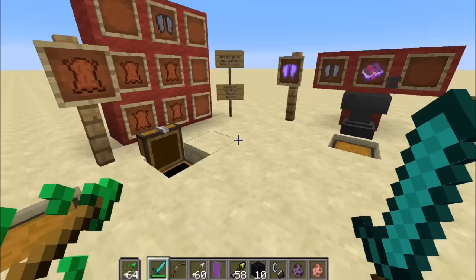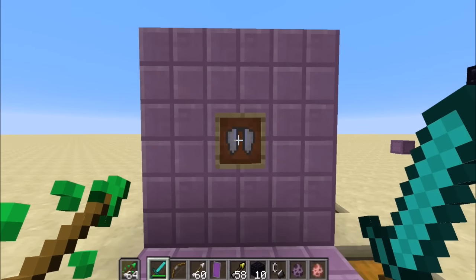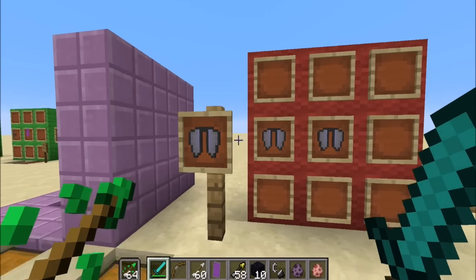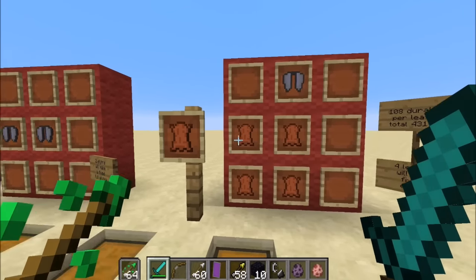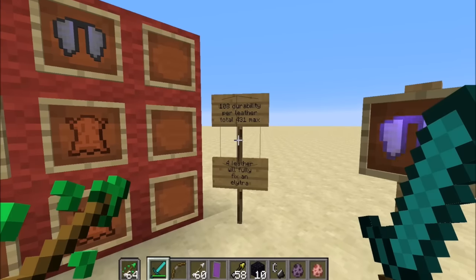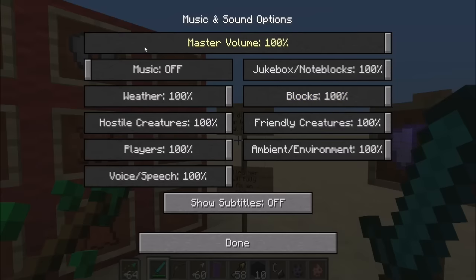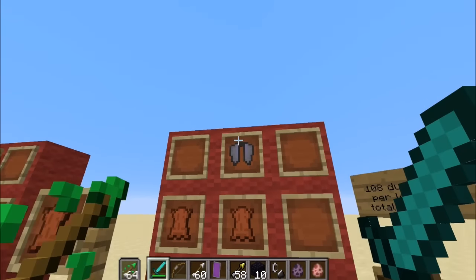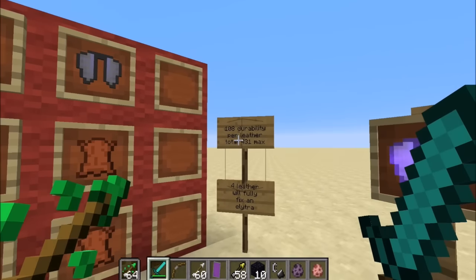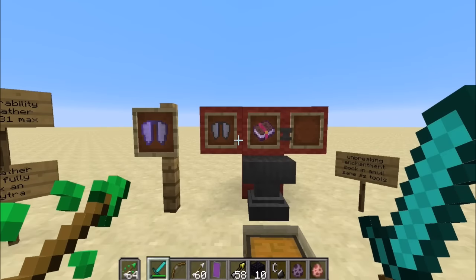Once you've dealt with the shulkers, the elytra wings are inside the ship in the very back, mounted on an item frame. Just right-click to take them and you can fly back to the overworld. If you get two broken elytra wings and put them in a crafting table, you get a fixed one — but that's a waste since they're so rare. Better to repair them with leather: each piece of leather heals 108 durability, and four pieces of leather will fully heal elytra wings, which have a durability of 431. Start farming cows if you want to keep them.